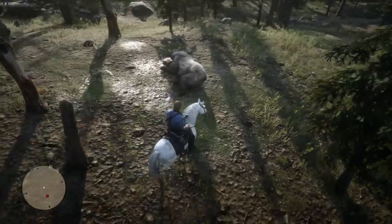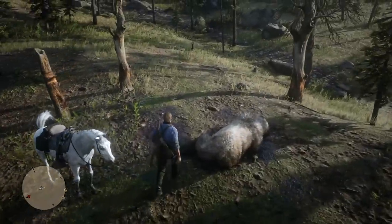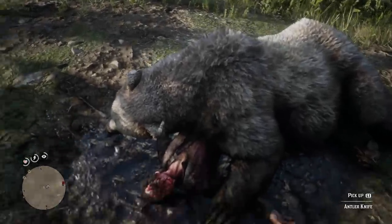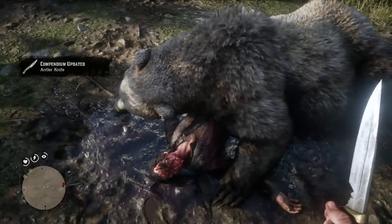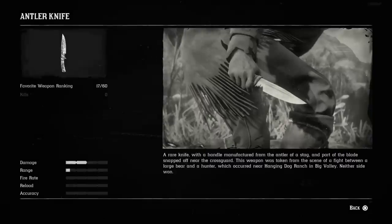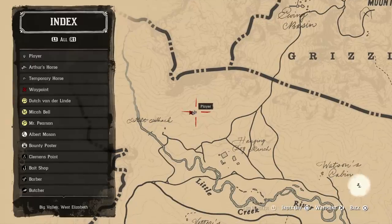Moving on to melee weapons — the first is the antler knife, which is found in a bear's body in the northern part of the map. Look near the road for a bear with a hunter underneath and you can pick it up. It is a rare knife with a handle manufactured from the antler of a stag, with part of the blade snapped off near the cross guard. It was taken from a fight between a large bear and a hunter near Hanging Dog Ranch in Big Valley — neither side won. It's one of the coolest looking knives in the game.